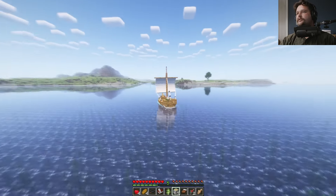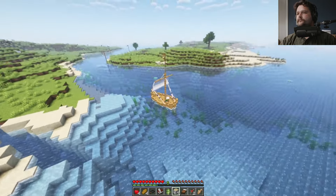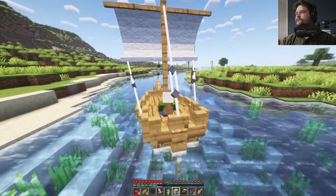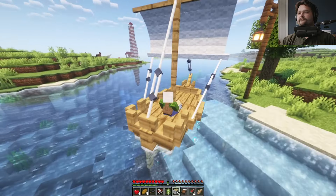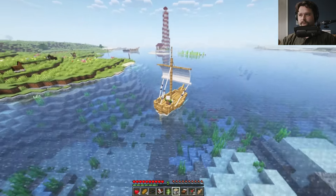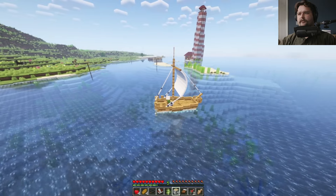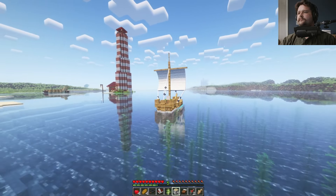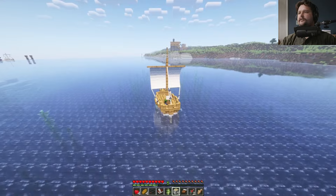I see some lanterns — looks like they're guiding us in. And a turtle! Look at that — beautiful. What is that? Oh, a lighthouse! Looks like they've got a ship that ran aground in the shallows there. There's a building — there's a village!